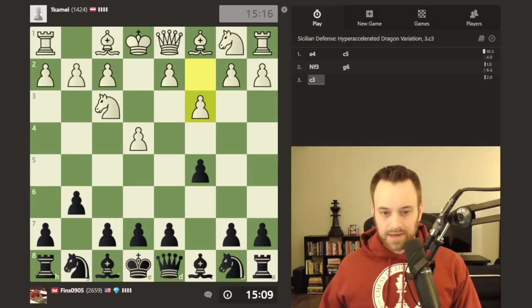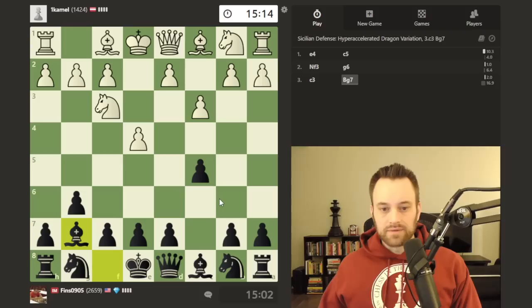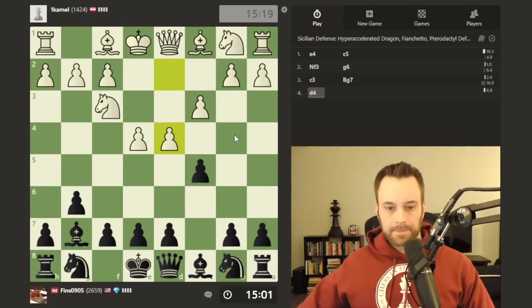I'm going to go for a Hyper Accelerated Dragon — we'll play g6. I think this is a pretty decent Sicilian line. White plays c3, so does not go for d4, does not go for the main line. I can play the bishop g7 move, and after d4 take take, it's very important that black challenge the center. That's what I'm going to do — I'm expecting white to advance in the middle. It's usually the purpose of c3.